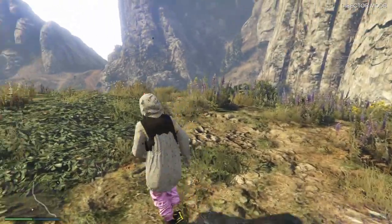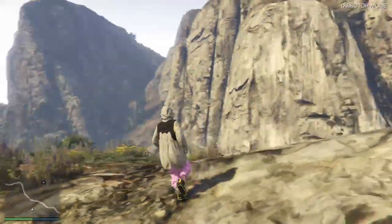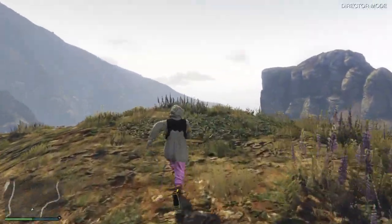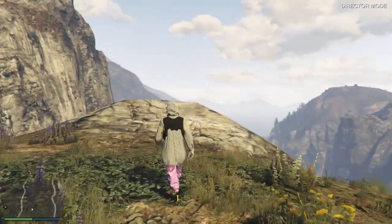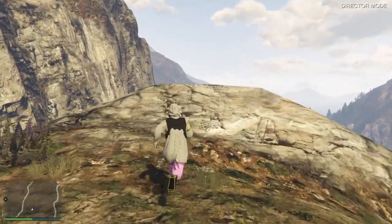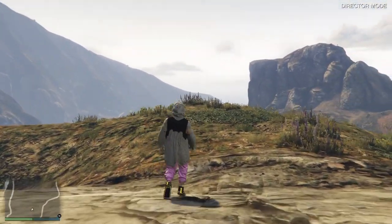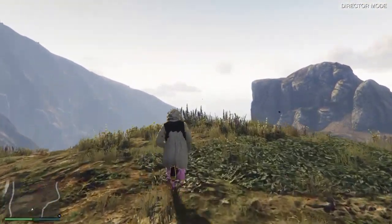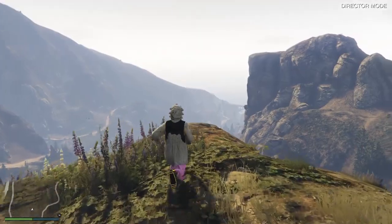Once you're in director mode, you'll spawn wherever — for some reason I always spawn on this hill. Now all I want to do is just run around for a good 20 to 30 seconds. You're telling your friend right now to load onto online and start the versus mission called Crooked Cop — it's been used in a lot of my old glitches. This is all consoles: PC, Xbox, and PS4.